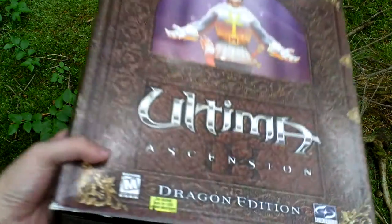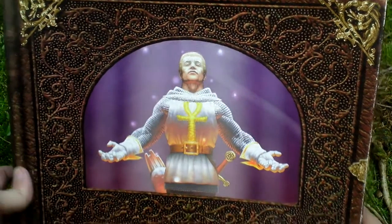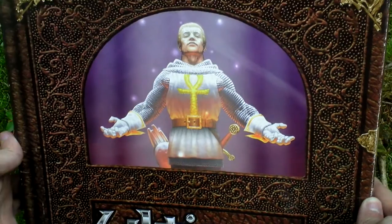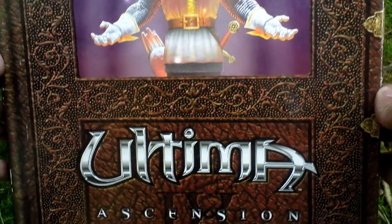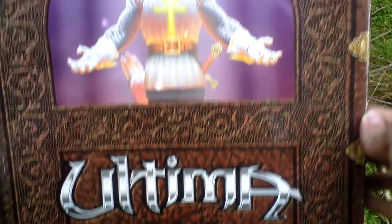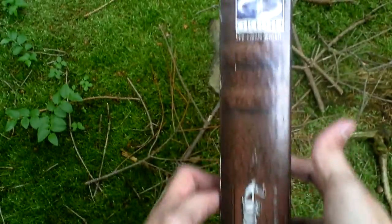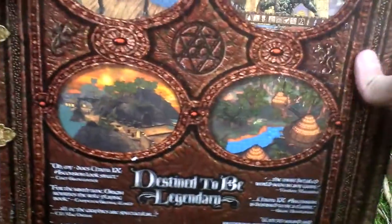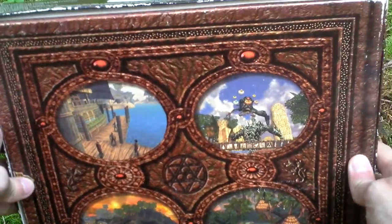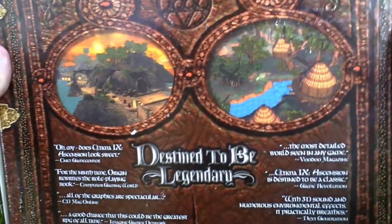Let's take a look at the box art. This is the Dragon Edition of the game. The box is so huge I can hardly hold it far enough from the camera for you to see it well. Let's turn the box around and see the backside — some pictures from the game and text about the game, featuring a third-person view.